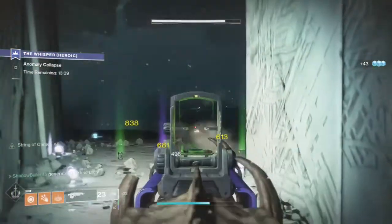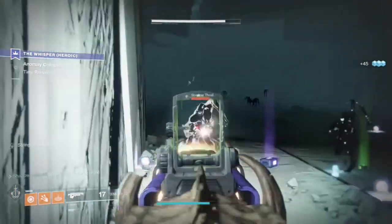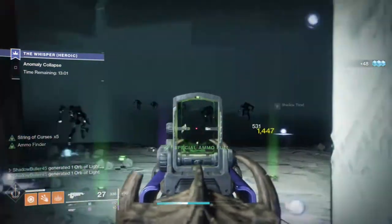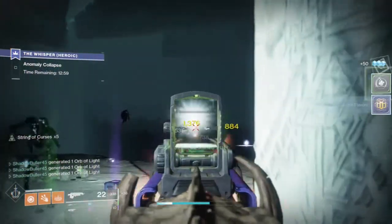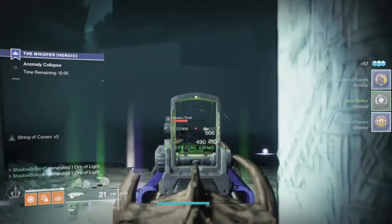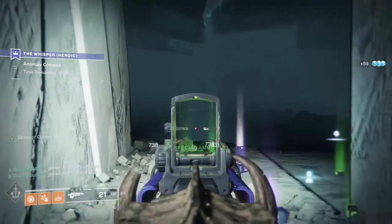For the Guardians portion, I personally went to Team Scourge. If you don't like to do that, then you can do normal Crucible matches, and that's totally fine. But I think this is the fastest method to get this done in less than 20 minutes if you want to count the Crucible.